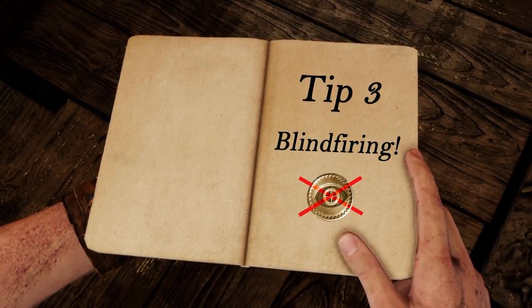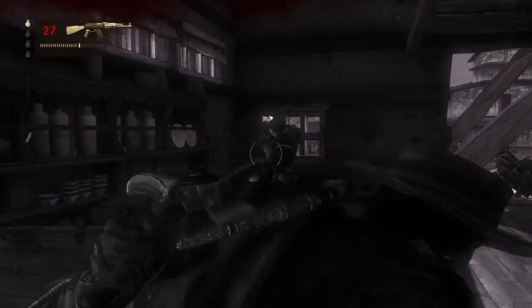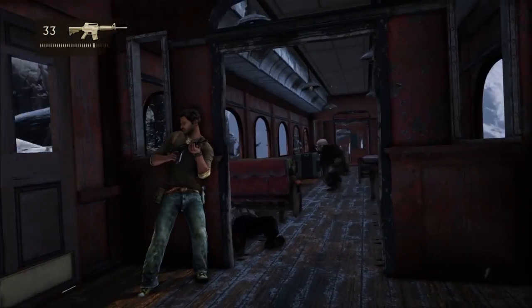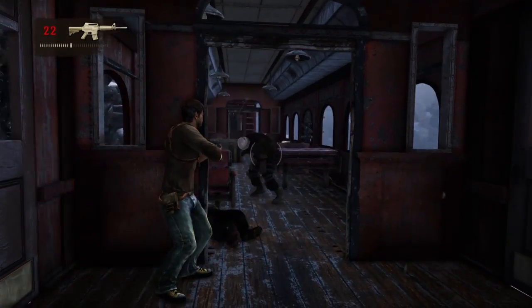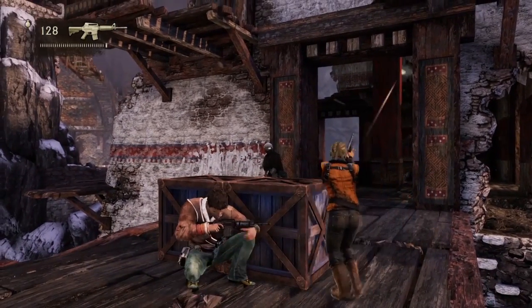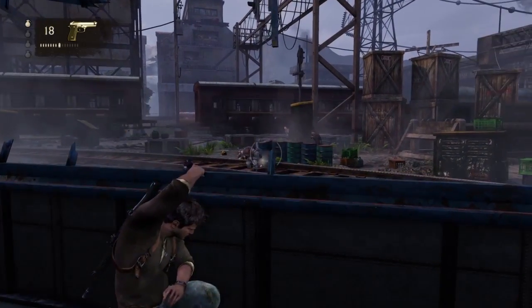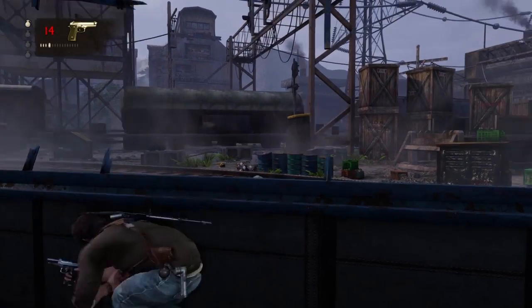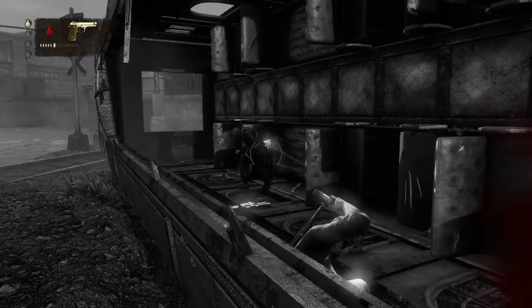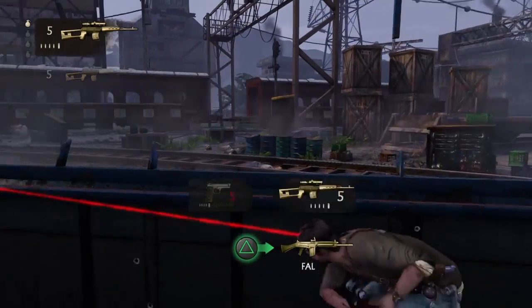Tip number three: blind firing. Blind firing is a really useful tactic on Brutal Mode and can be used in a variety of situations. For example, some armoured guys with shotguns slowly walk towards you, so you can stand behind cover and blind fire towards their head, pop the helmet off, and then kill them. If you have a good pistol, you can also do a lot of damage blind firing from a far distance because that gun has really good range. So if you're in a room with enemies in cover and don't want to risk popping your head out, you can just line up and get a few blind fires in to actually kill people from quite a distance.